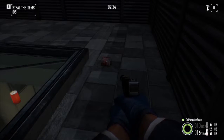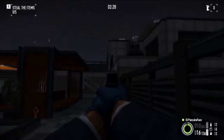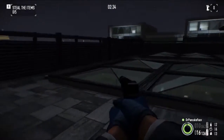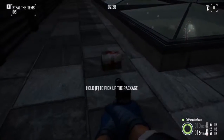Here we got package number 7. We are up on the roof — there's the spawn point over there, here's the little lounge area, and here are the skylights you can look down into. Right over here next to the skylight, we got package number 7.